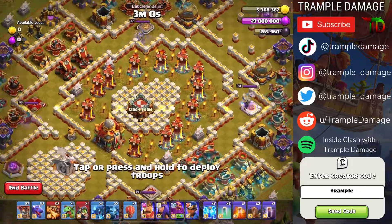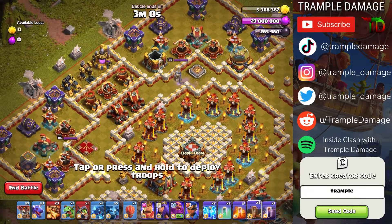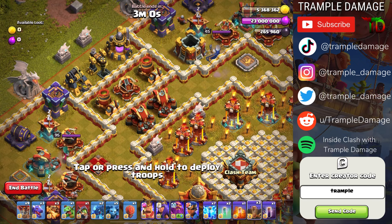The cool Clash of Dragons scenery — buy that. It's 30 bucks, $32 in the U.S. If you buy it, of course use code Trample.